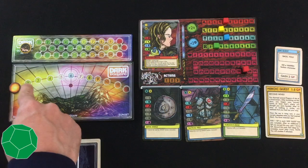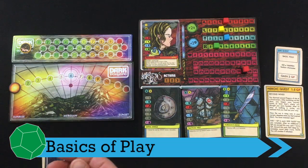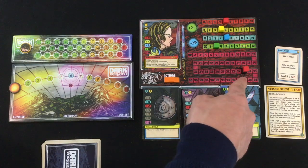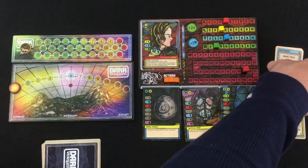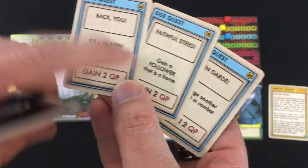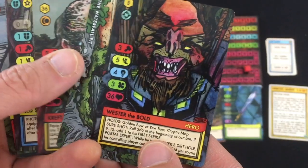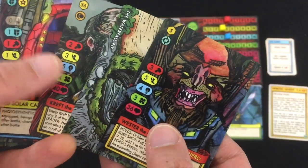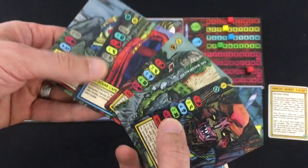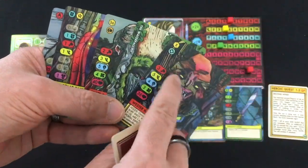The game is played over either 6 or 12 rounds — we're going to play 12 rounds. At the beginning of each round, each hero gets 3 action points, heals 2 hit points if below max, and draws a card of their choice: a location, character, or item. Since I have side quests to kill a Varpin and gain a follower that's a horse — both of which are characters — I'm going to draw an extra character card. You can only have 5 cards in hand, so if you already have 5, you must discard an item specifically to draw.